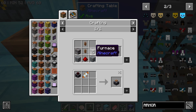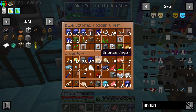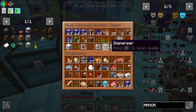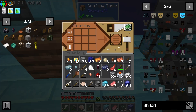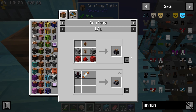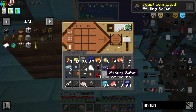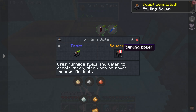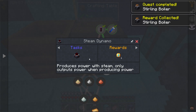So I need to see what I need to make those — two furnaces. Are you serious? I had a dispenser in there already? Here I am making a new dispenser, and I've already got one. That is wild. So there is the sterling boiler — that completes that one, giving me another sterling boiler. And then we get a steam dynamo — produces power with steam, only outputs power when producing power.